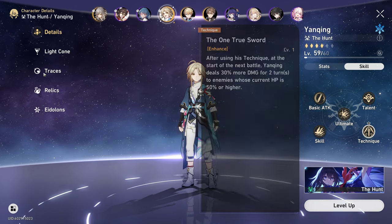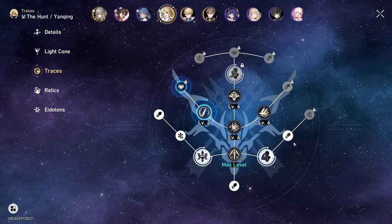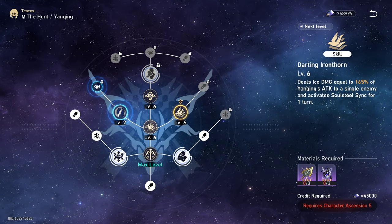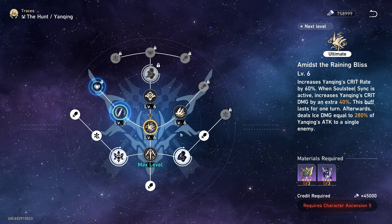Now let's look at Yangqing's traces. For trace priority, you want to upgrade his talent first, then his skill, then his ultimate. Don't worry about upgrading his normal attack because you should only be using his skill.